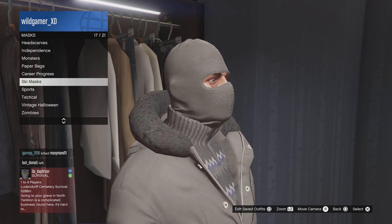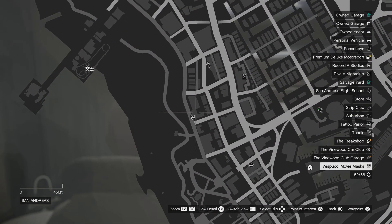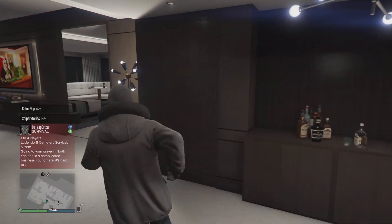Grey tight ski, which you can only get down at the mask store right at Vespucci — apparently this place is San Andreas on the map — under ski masks, and it will be really easy to find.